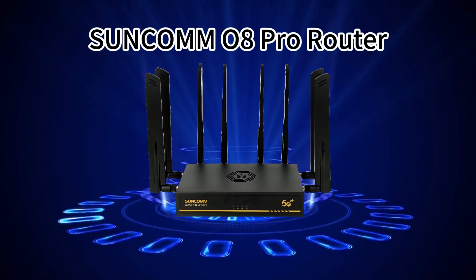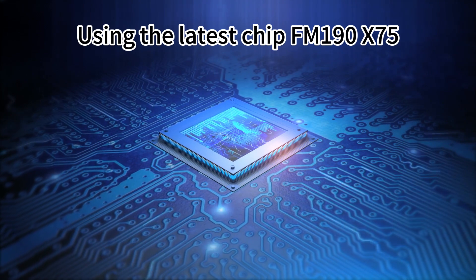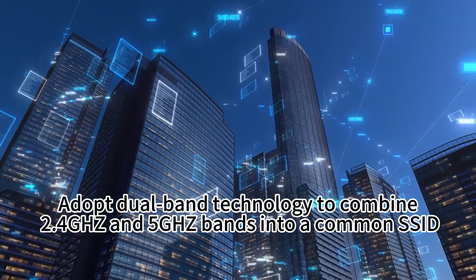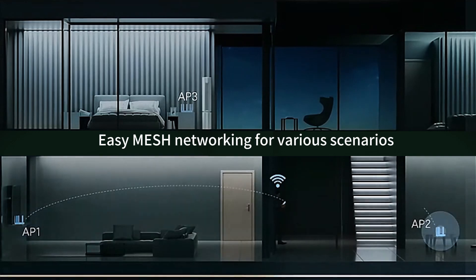The Suncom 08 Pro Router is a dual SIM card router using the latest chip FM190X75. It adopts dual band technology to combine 2.4GHz and 5GHz bands into a common SSID, enabling easy mesh networking for various scenarios.